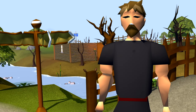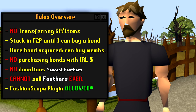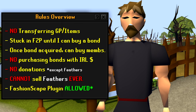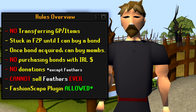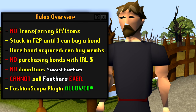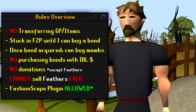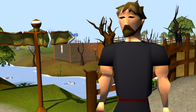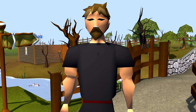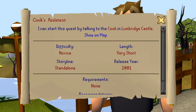Quick recap of all the rules: no transferring items or GP; stuck in free-to-play until I complete every quest and can buy a bond; once I buy that bond I can purchase membership going forward; no buying bonds with real-life money; no donations besides feathers; can't sell those feathers — it's a forever-growing stack; and the Fashionscape plugin is allowed. Now that the rules are all out of the way, let's start our very first free-to-play quest — and as you guys probably could have guessed, it is Cook's Assistant.